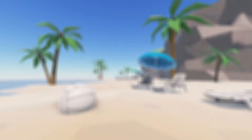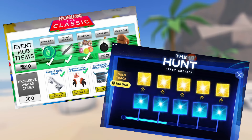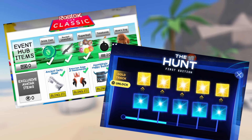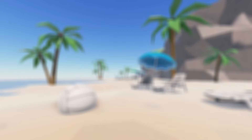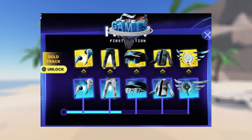The reason I showed these pairs of items first is because if you remember back to The Classic and The Hunt, they both had these battle pass-type tracks where there was a free and a paid track to complete to get the different accessories. Most likely that's exactly what we're going to see this time around for The Games. I'm going to guess that the white version of the items are going to be the free version, and the blue or black items are going to be the paid version.